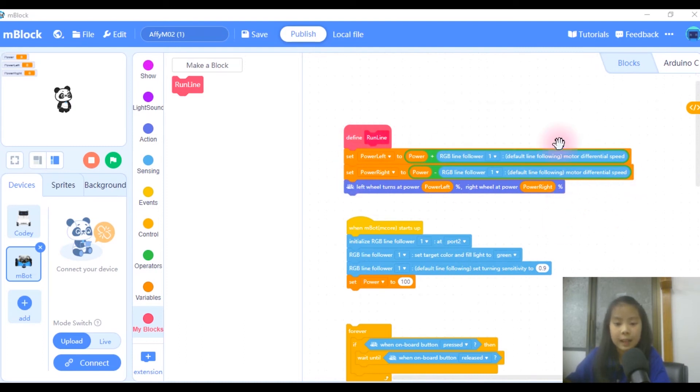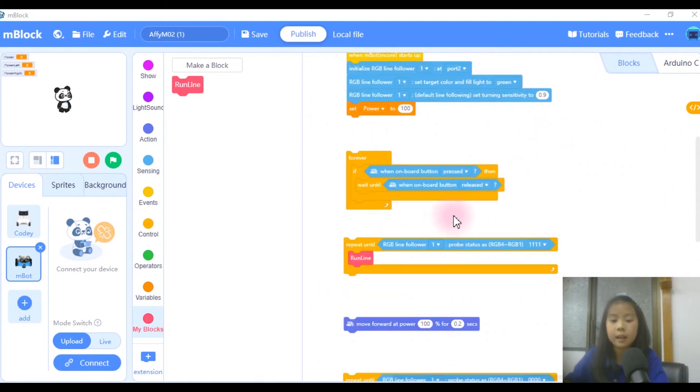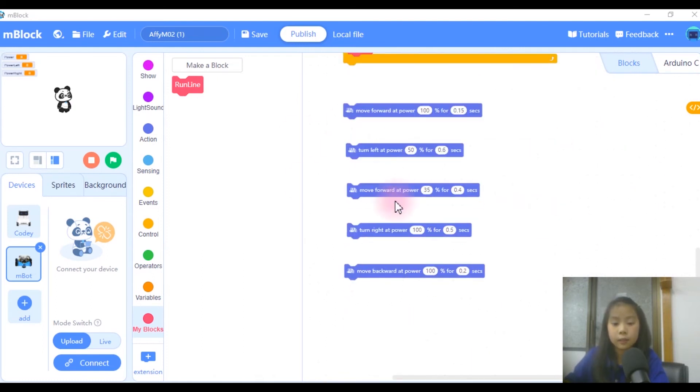So the first one, I defined my block, which is 'run line.' It's one of my custom blocks, and it sets power left to power plus motor differential speed, and power right to power minus motor differential speed. Left wheel turns at power left, and right wheel turns at power right. It's really short, and we'll be using run line a lot inside our code.